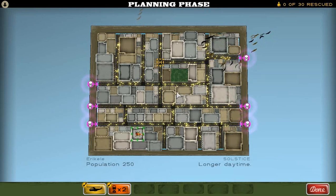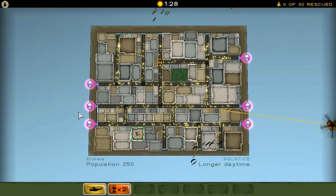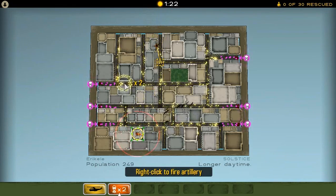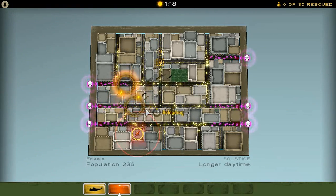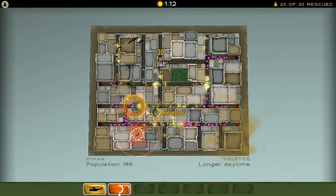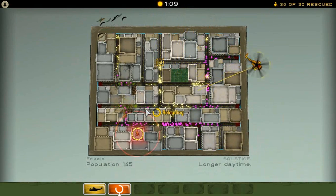During the action phase, all we can do is change the landing zone of the helicopter and manually fire the artillery. So when we hit done, the action phase will start and the helicopter will fly in and send off a signal that will alert everybody around it to where the helicopter is. We're going to fire a couple of artillery strikes using the right-click button. Keep in mind the artillery takes a long time to prepare to fire, so you want to do that well in advance — you kind of want to lead your target, so to speak. And you can see I've already rescued 30 out of 30.